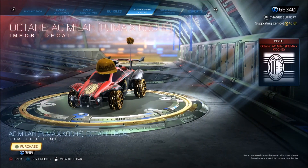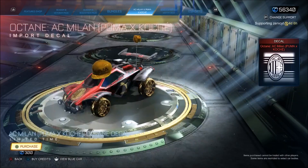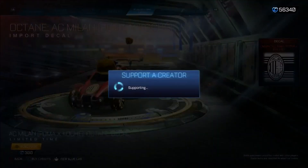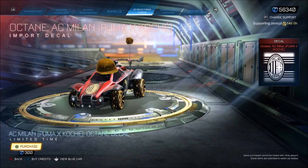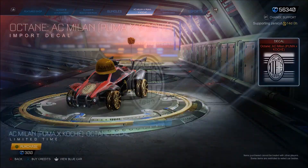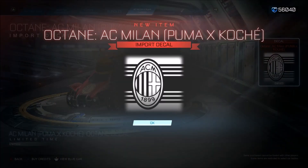We spent like nearly 20,000 credits on the Rocket Pass, so we're just going to go for the decal for the octane — the only one I'm going to be using. But of course, if you do want to support me, that is going to be code ZENICYT, all one word. Thank you so much for using that for the Rocket Pass and also this bundle. 300 credits — bang, lovely stuff right there.